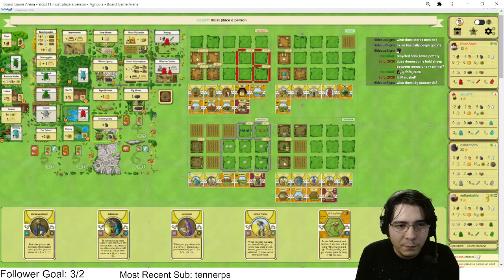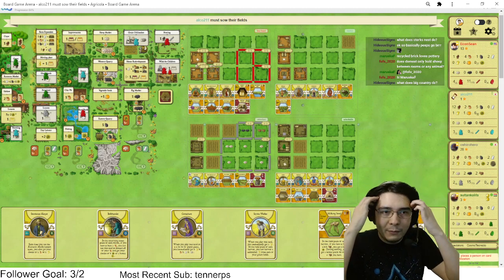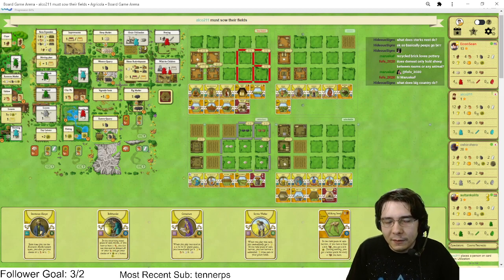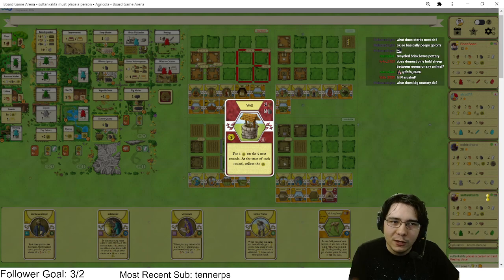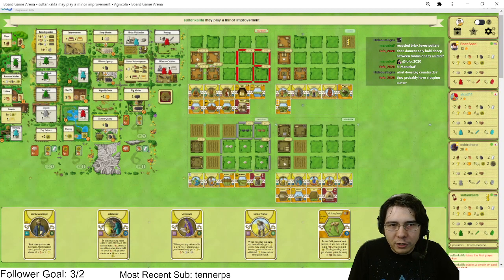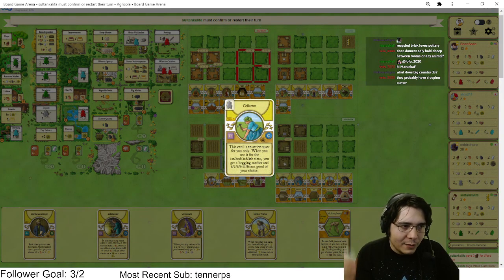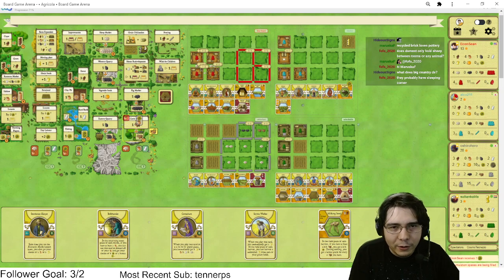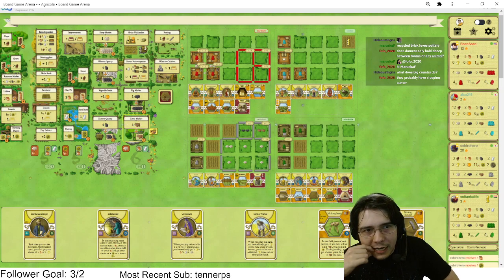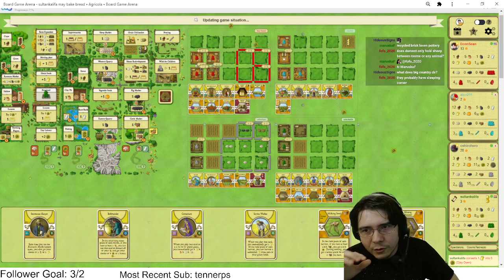He played Big Country in round six — got seven or eight bonus points and 16 food. But the problem is they can't build another room, so to grow your family you have to build rooms. They didn't build extra rooms, so they'll have a hard time getting lots of points. Every family member is three points, so you really want to play family growth normally. But if you're playing Big Country you have to make up for those points in other ways. He has the Well — that's four points and a good trickle of food, which is pretty good.